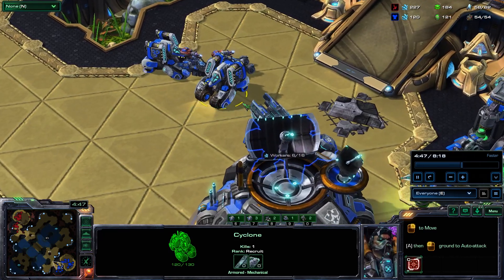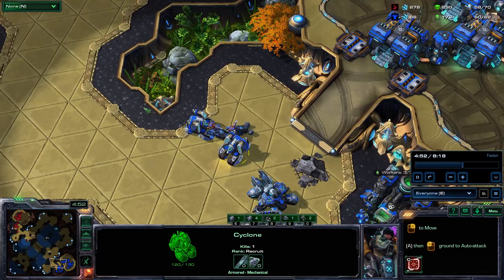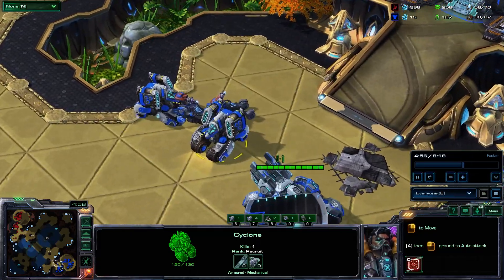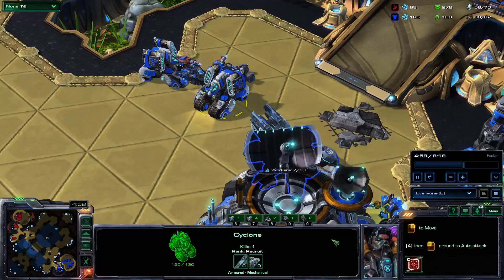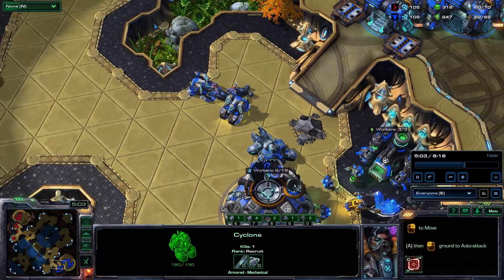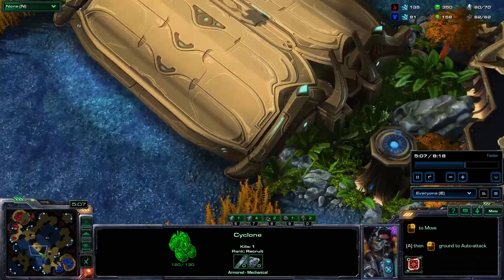The cyclones look a little bit different for some reason. Maybe it's a skin, I don't know. Oh, that tank — whew. Yeah, that looks way different. That was a warp prism.